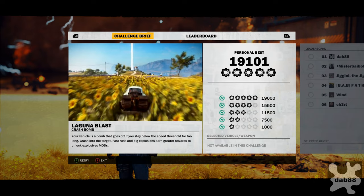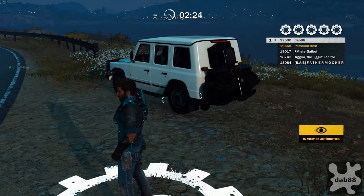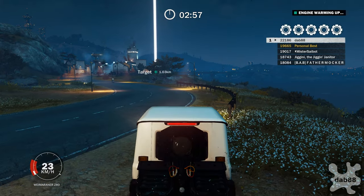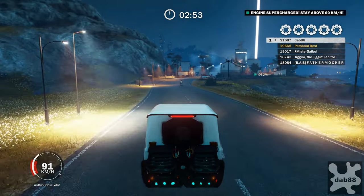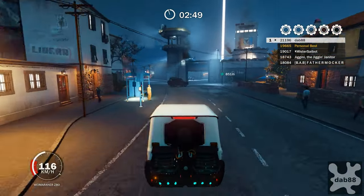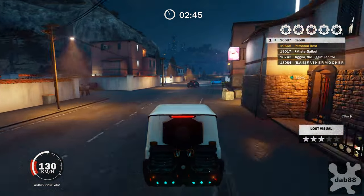We need to get 18,200 and hope for a damage score of around 800 in order to pass this. The best way to get 18,200 on time is to optimize your route. We're looking for three major jumps and absolutely no hesitation on the acceleration — we're going to hold the accelerator down the entire time.